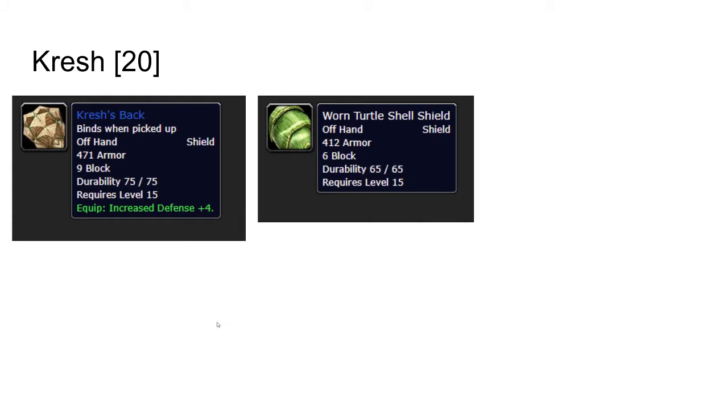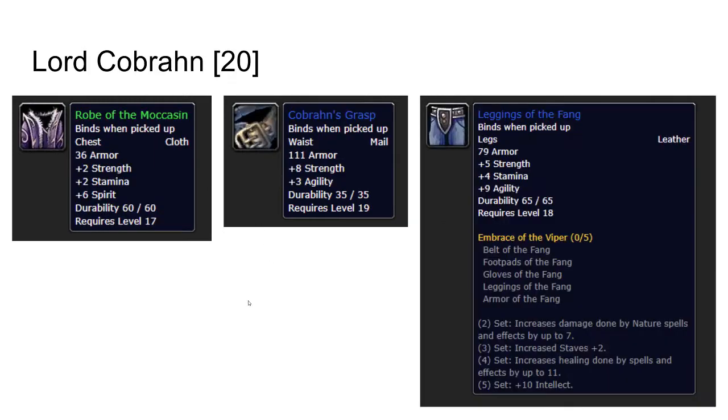Crash is a turtle wandering around in the water. He can drop the Crash Back, which is a very good shield for warriors and will last quite a long while, or the Worn Turtle Shell Shield, which is still quite good but nothing compared to Crash Back. Lord Cobran is level 20 and he can drop the Robe of Moccasin, Cobran's Grasp, or the Leggings of the Fang. All are quite nice loot.